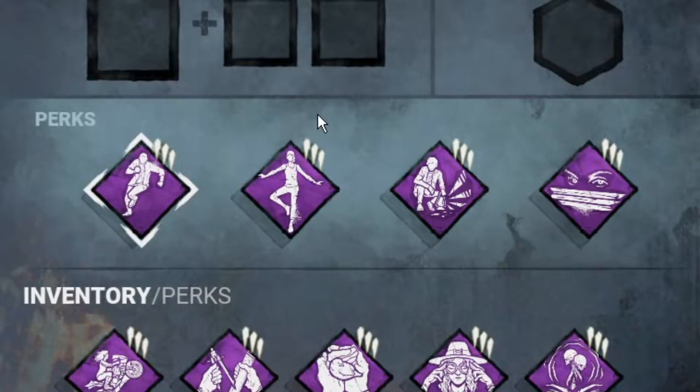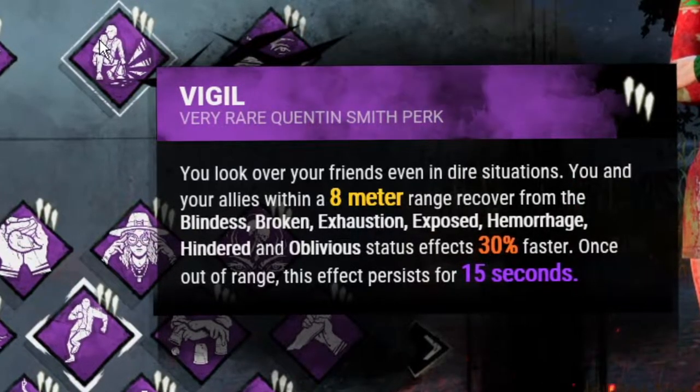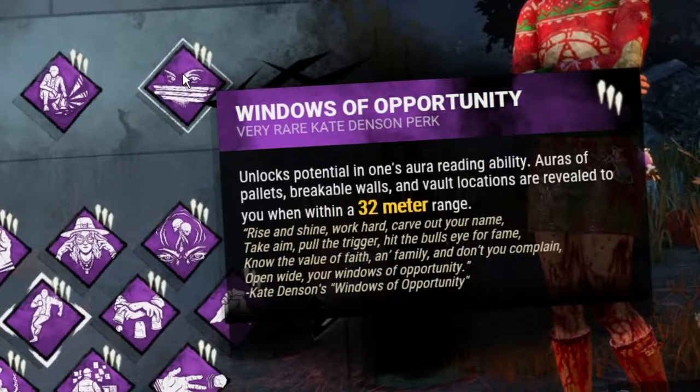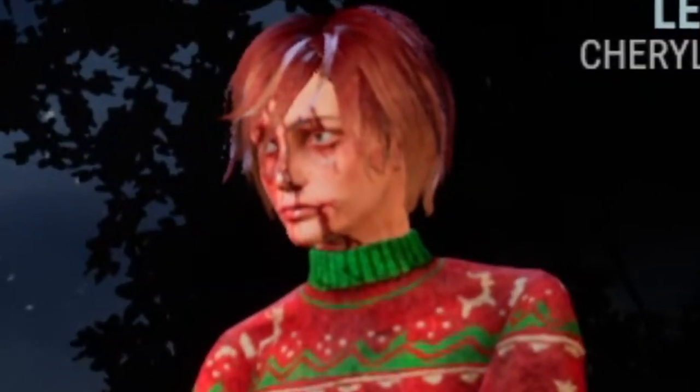Because we're running two exhaustion perks, we're also going to be bringing Vigil, because Vigil makes it so your exhaustion goes away 30% faster. And then sprinkle a little bit of Windows of Opportunity in there, because that's me — Puffalope — the guy that never plays the game without Windows of Opportunity. So yeah, I'm an addict.